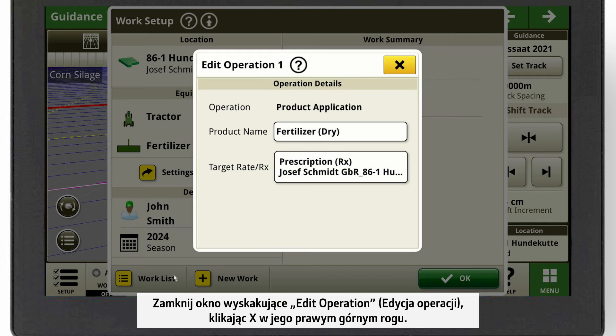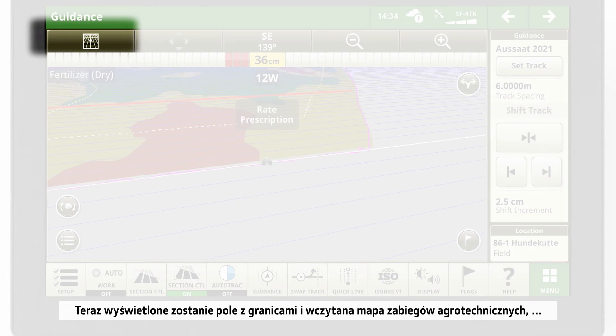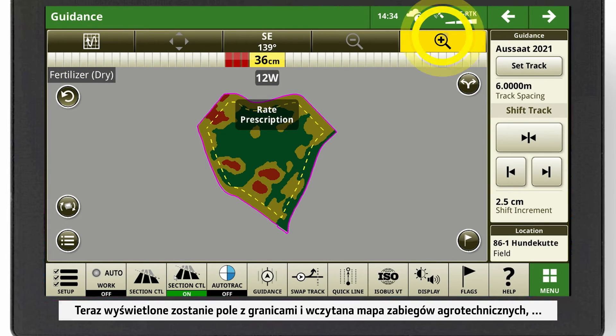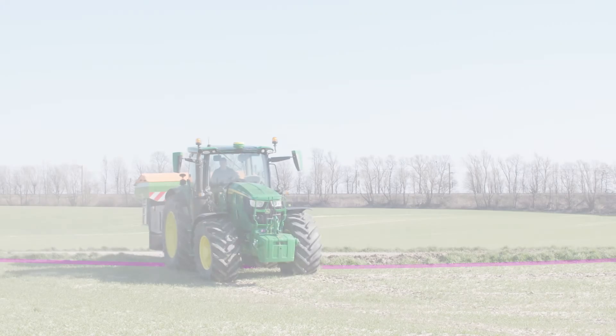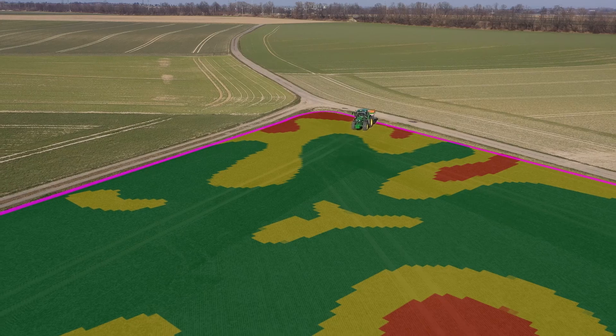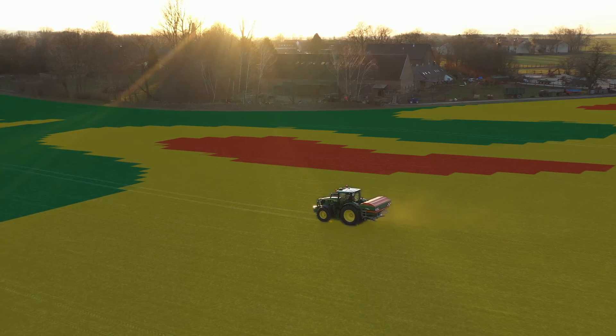Congratulations, your Starfire receiver with SF-RTK signal is now ready to go. Close the ISOBUS VT window by clicking on the X. Leave the Applications overview to get back to your main run page. You can also find your receiver settings by clicking on the Status Center in the top right-hand corner. In the Status Center, click on the row with the Starfire receiver and you're there.